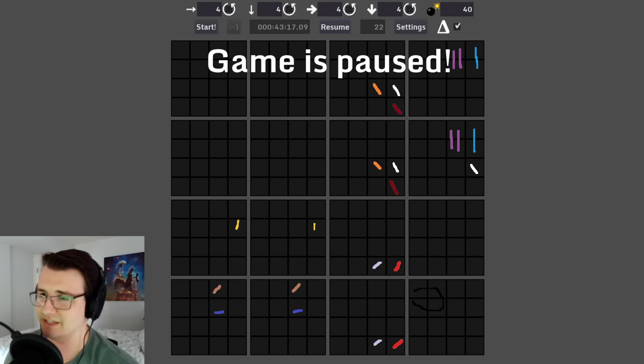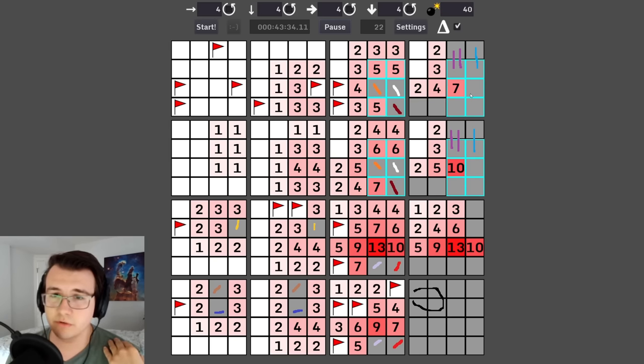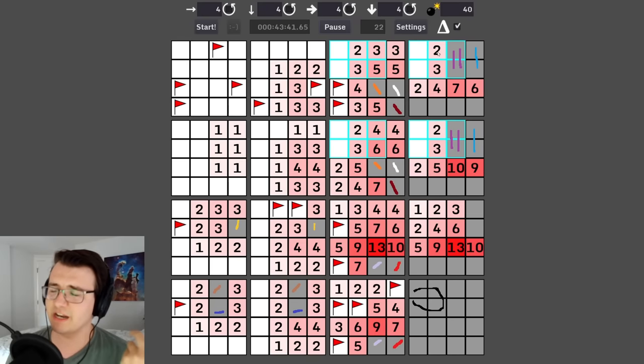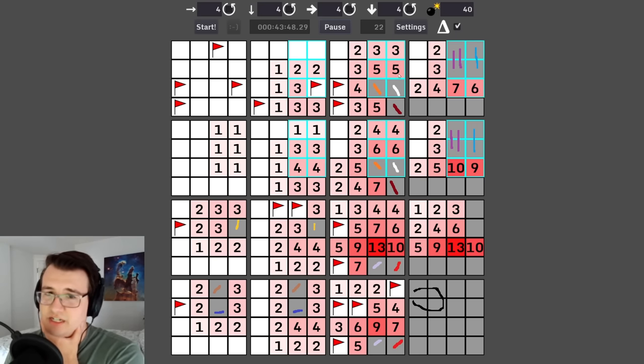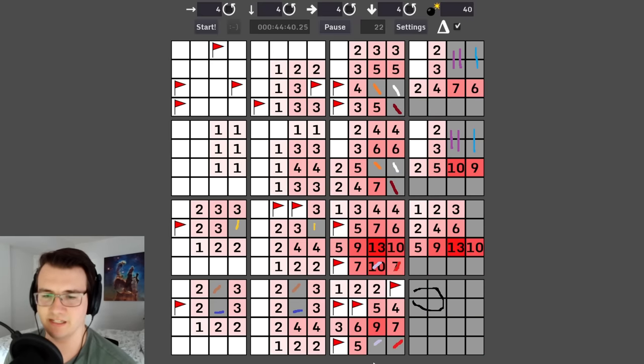This five is fully accounted for — five mines already marked — so these two are not mines. Good save. I think I just needed to erase; I didn't do anything wrong. This four has gold bottom left and the entirety of orange, white, and dark red, so the ones in the bottom right can be taken care of — these two are not mines, these two are mines.